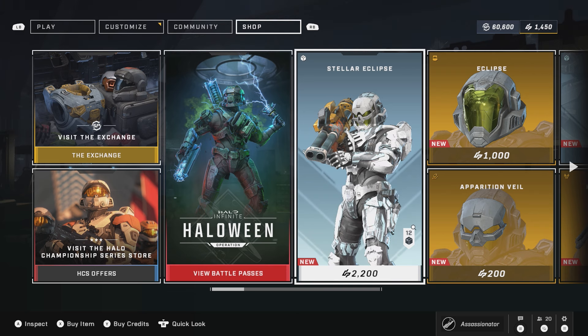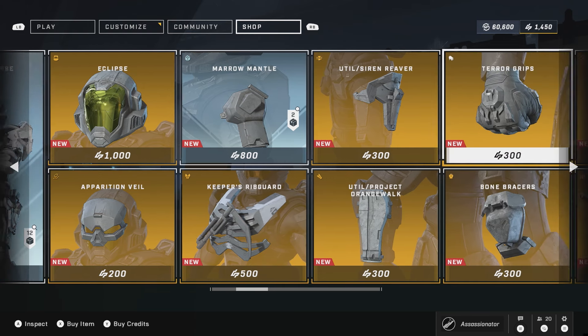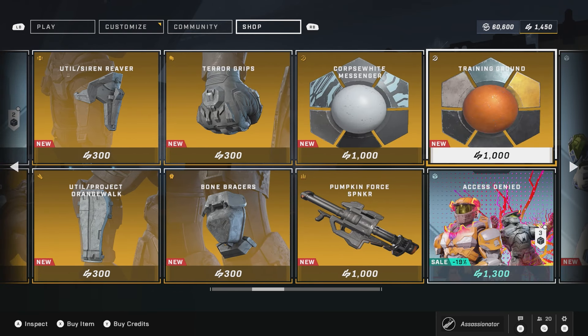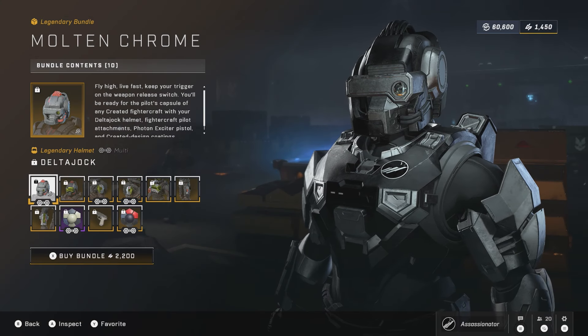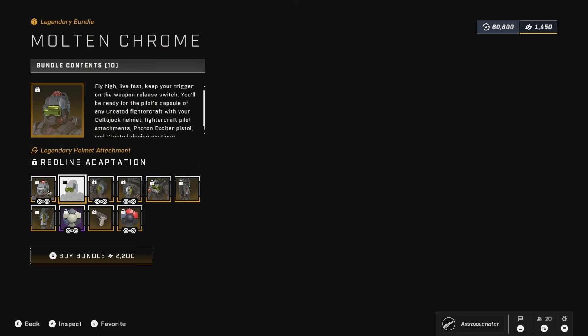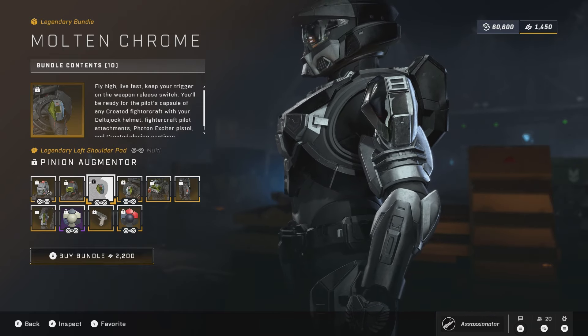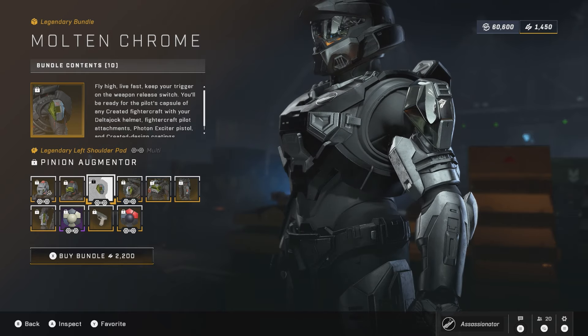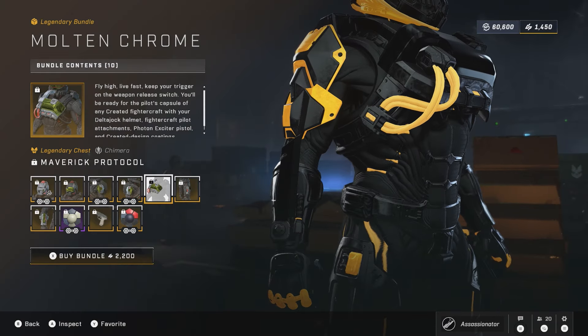Moving on, because we've got quite a bit to talk about — the Shop. Here's the Big Baller Bundle at 2,200 credits, along with all the pieces you can buy individually. After that bundle, there's another bundle with 10 pieces. You get the helmet along with the helmet attachment. You get the left and right shoulder pad — basically whatever visor you have, it changes to that color on your shoulder pad. Same with the chest attachment; it does the same exact thing.